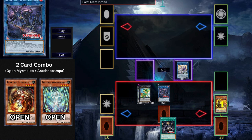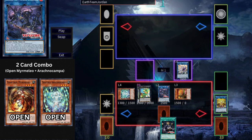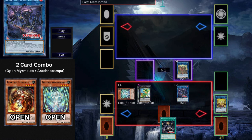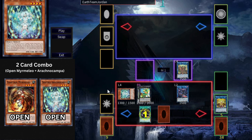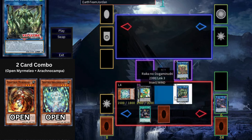Special Summon Kamikiri from hand by returning the banished Dionea to deck. Link Summon using Kamikiri and Marikube to go into your Link 2 Rikka no Musha Dokuro. Kamikiri triggers whenever it's used as Link material for a Rikka Link Summon to summon any Plant, Insect, or Reptile monster from Graveyard — use this to bring back Arachno Campa. Activate your Link 2 Rikka's effect to Special Summon a Rikka from Graveyard, then use the Link 2 Rikka plus Aroma Seraphy to Link Summon your Link 4 Bengalancer.